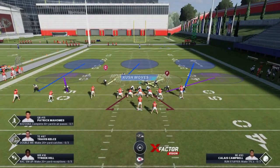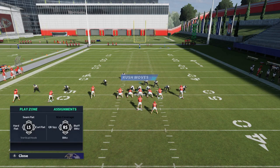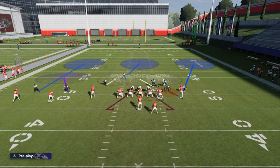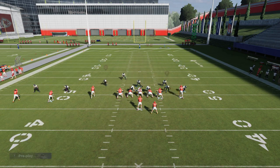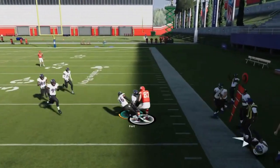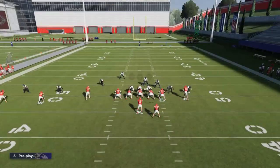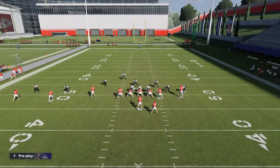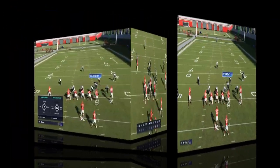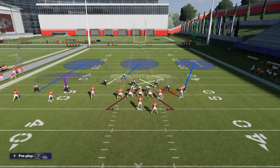The third part is QB contain — that's hitting the right bumper twice, or R1 twice. I also like to guess pass, though that's not 100% necessary. The last part, and this is probably the hardest to figure out, is putting the outside linebacker on a QB spy. That's basically the full setup. The QB spy doesn't really come into play, but without it the blitz doesn't work — that's what makes this play successful. It can be a little spotty; it's not 100% guaranteed. You'll see the inside guys basically switch off, freeing up a lane through the A-gap.